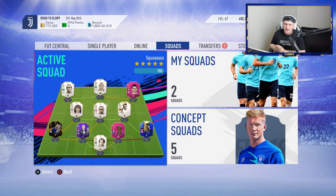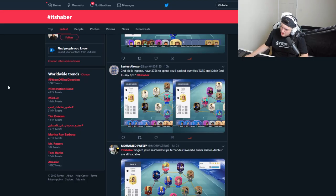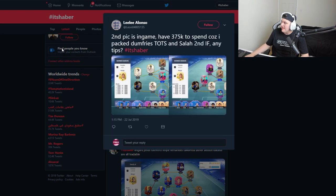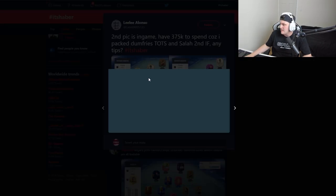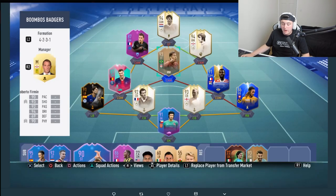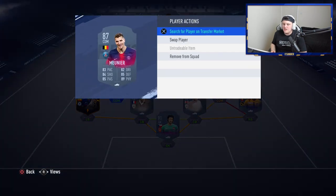The first team comes from Lili Alonso. He said his second pick is the in-game formation, he has 375,000 coins to spend because he packed Dumfries TOTS and a Second In Form. He's asking for tips. This is how he starts his team and in game he plays like this. It's a nice team — he's got the right players in the right positions — however 375,000 coins is quite a lot, so I would change one or two things.